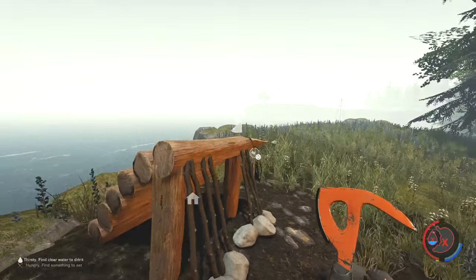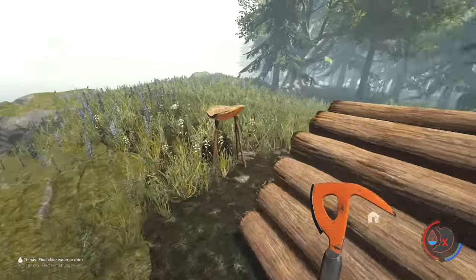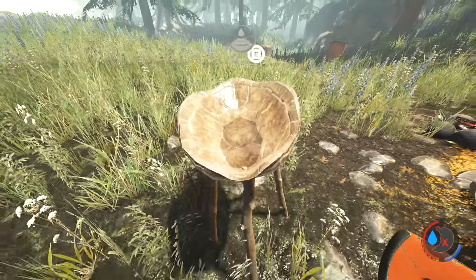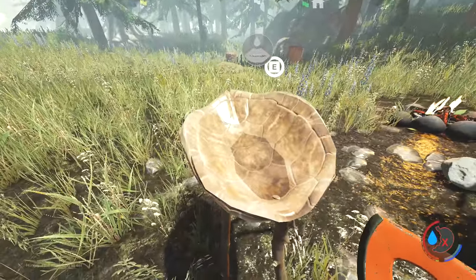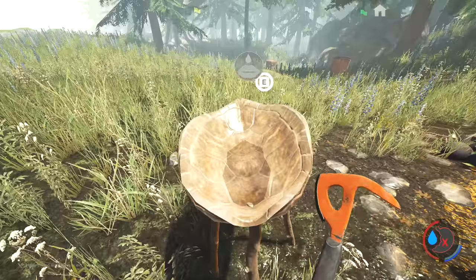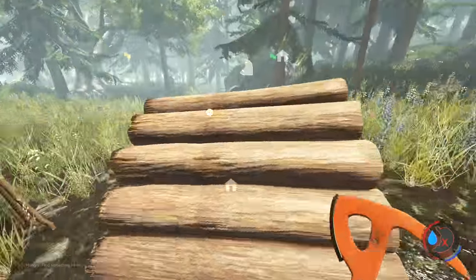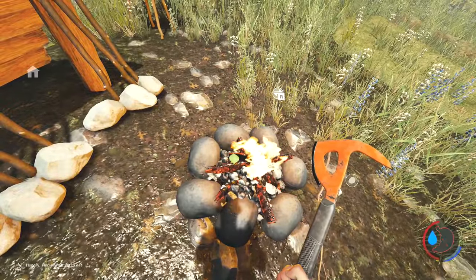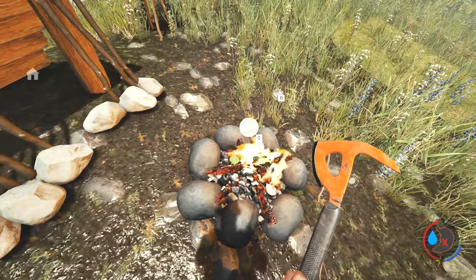All right, so we got this camp set up here, got a rain catch going. Maybe a little drink from it - nice. You can see we still have a little bit of water left in there. You can just look at it and tell how much water you have, which is kind of nice. I want to go ahead and add a couple more leaves here and we'll cook up a fish.